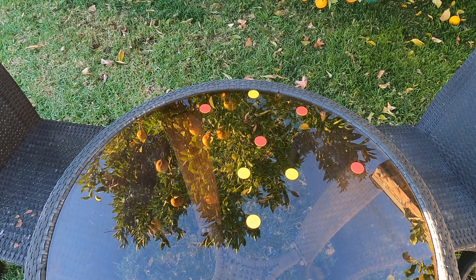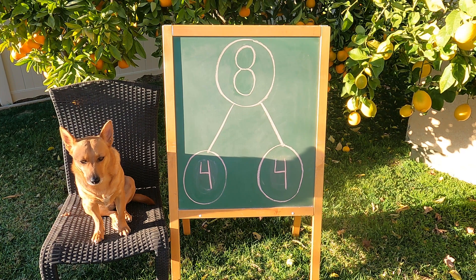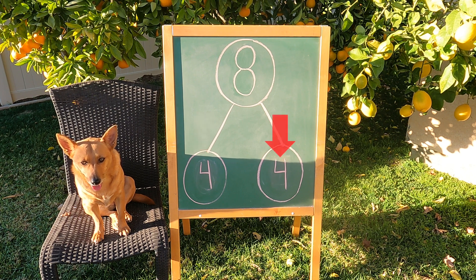Check it out, Ginger. Hey, Ginger, you got one, two, three, four — four red counters and one, two, three, four — four yellow counters. That's a doubles fact! Let's put it on the number bond. Hey, Ginger, you got a doubles fact. You got four red counters and four yellow counters. Four and four makes eight. Nice job.